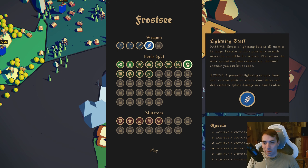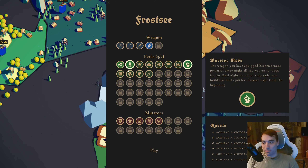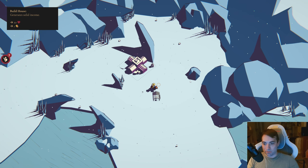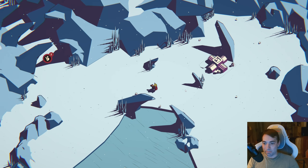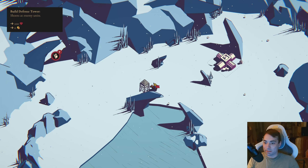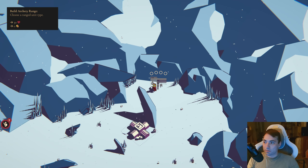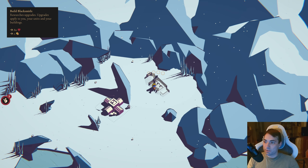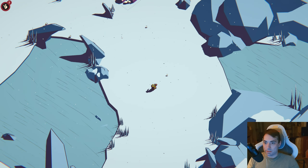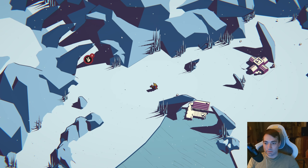Lightning staff: arcane towers get stronger and more range. I like the world mint because I get more money — anything that gives me more money is the way to go. Okay, so we got the castle. We're getting attacked by seven people immediately. There's a building that builds a fishing boat every morning, max five boats, each boat generates one gold per day. There's also four gold income and a research upgrades building. Let's start.